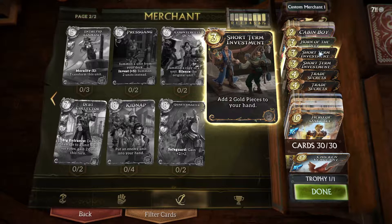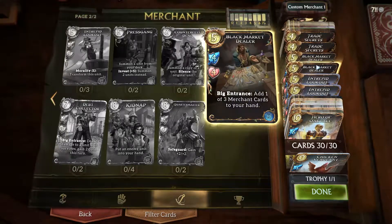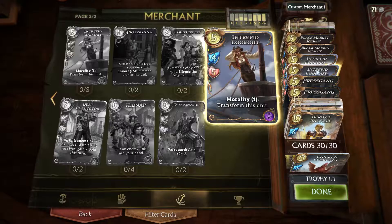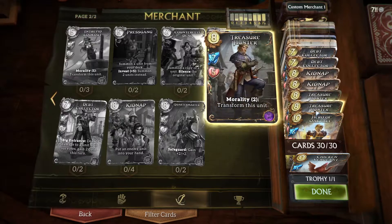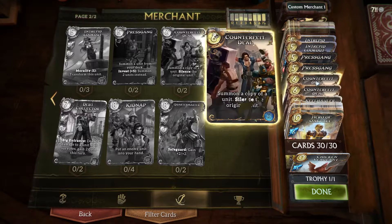Short-term Investment adds two gold pieces to your hand. Great value since it only costs zero — a little cheaper than your standard hero power. Trade Secrets is amazing: draw two cards that cost one less. Black Market Dealer gives even more card advantage. Press Gang summons a unit from your deck, which is why my curve is a little top-heavy. If you pay 10, you summon two units. Since it's a summon, I doubt Morality abilities will trigger, but we'll find out in-game.